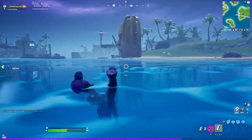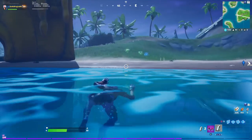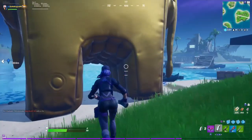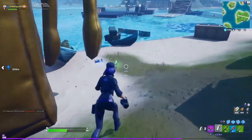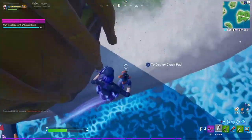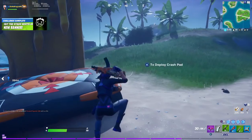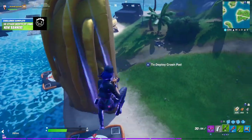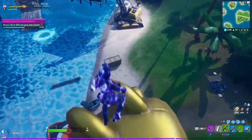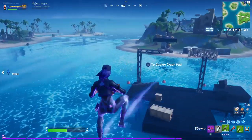I got pretty lucky — nobody was around, or if they were here they already fought and left me alone. Also, if you find the bounces, they're really good for this mission. Grab a bounce, wrap it down, and boom — I literally did those two at once. I visited the stage and jumped on this astro head.